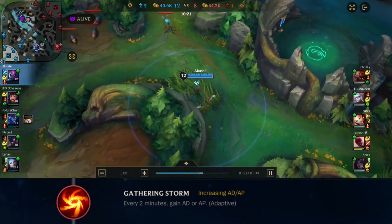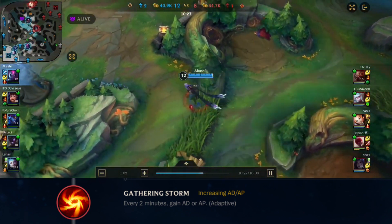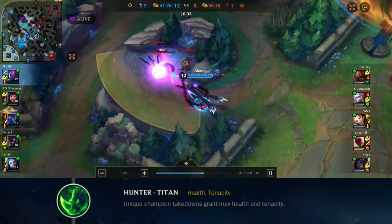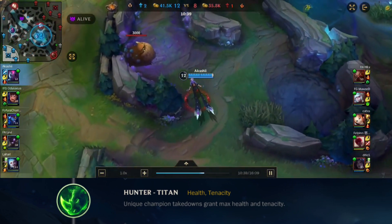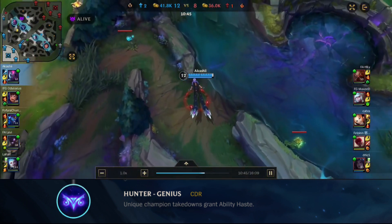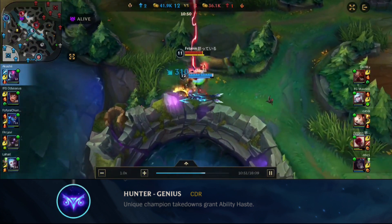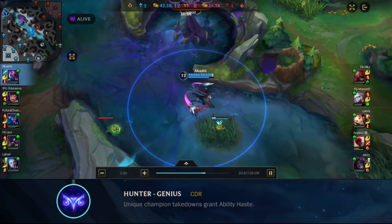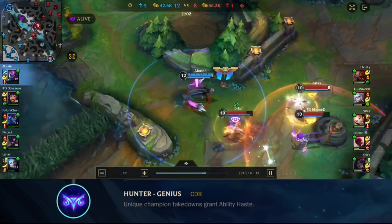For her second rune, I like taking Gathering Storm just for the extra scaling — she is a late game champion and scales really well into the game. For her third rune, I like Hunter Titan for more tenacity so you get crowd controlled less, plus a bit of max health every time you get a kill, which helps you snowball. For her fourth rune, I like Hunter Genius because it also helps her snowball a lot and gain CDR on her skills. If you're playing Evelynn in lane you can also take Sweet Tooth if you're in a hard matchup. For spells, I recommend Smite and Flash in jungle, and Flash and Ignite in lane.